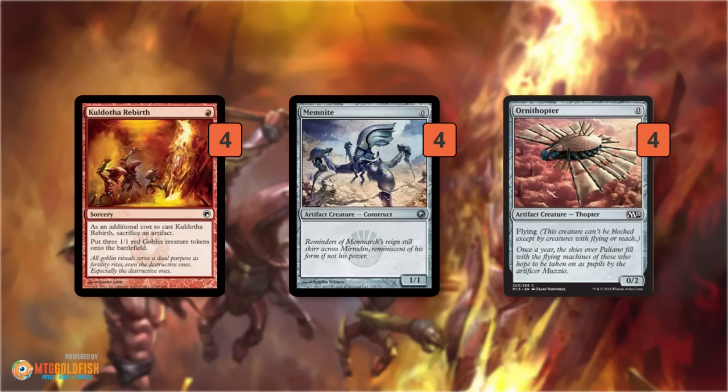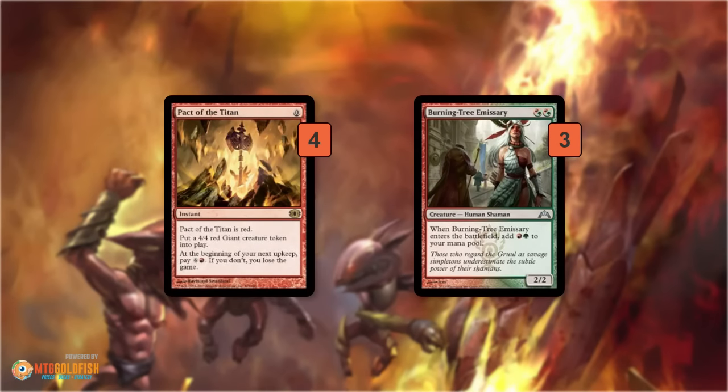Not only do Memnite and Ornithopter let us resolve Culdrath Rebirth on turn 1, they're also creatures that get pumped up by our Bushwhacker effects, so it works on both ends. Ideally, we come out of turn 1 with 3 Goblins. Then on turn 2, we have a bunch of free cards — free creatures that are actually pretty big. Burning Tree Emissary is a 2/2 for 2 that gives you back 2 mana when you cast it, so we can dump any number of Burning Tree Emissaries from our hand for free on turn 2.